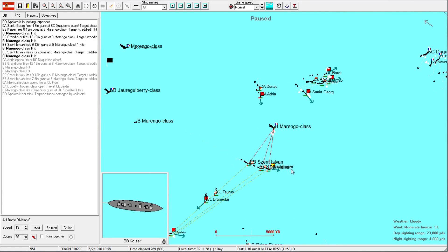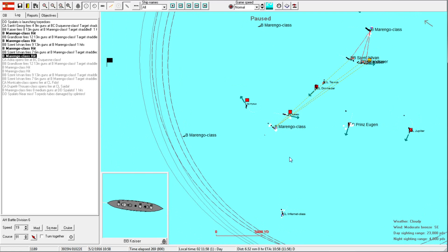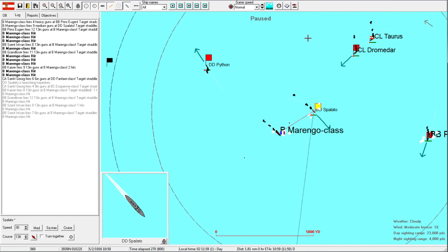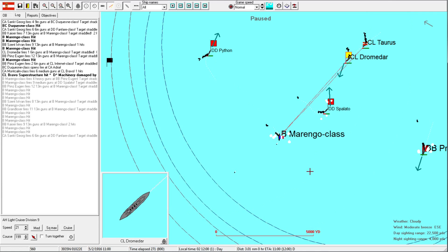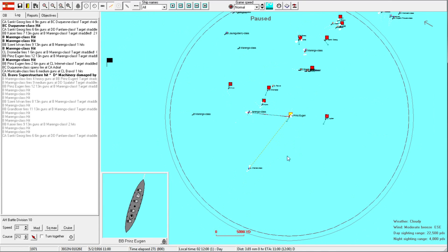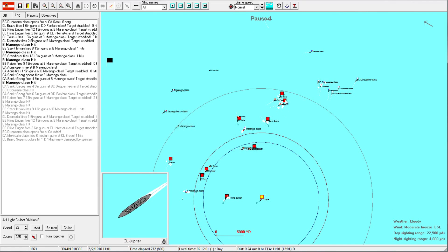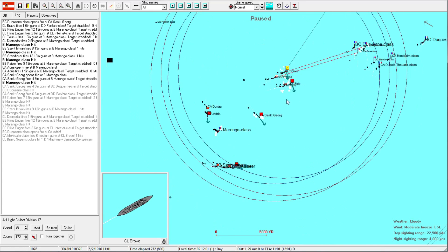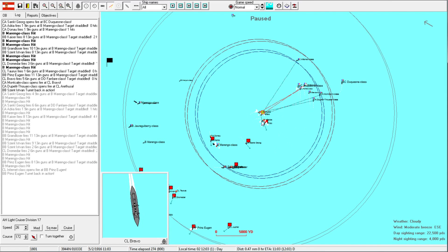Still pummeling that guy. The Zent Ishtwan is actually helping sink this Marengo class as well - that's good news. There's a torpedo - very good, Splato, now you can get out of here. Just missed two, that's fine, you did a good job. Keep bringing our Prince Hogan and Jupiter in, try to pay attention to this battle. Let's get these guys to just pull away - we've taken enough damage to call off the pursuit of the battlecruiser group.